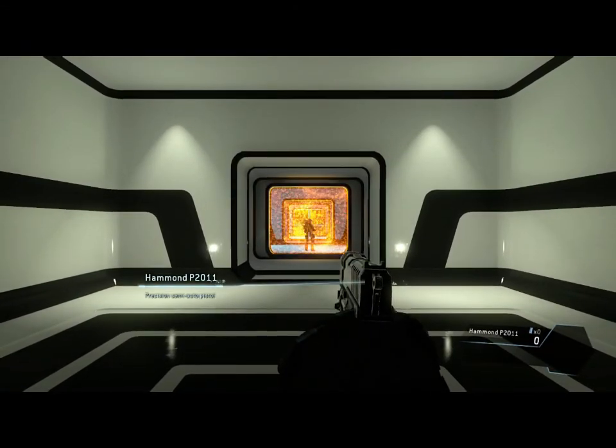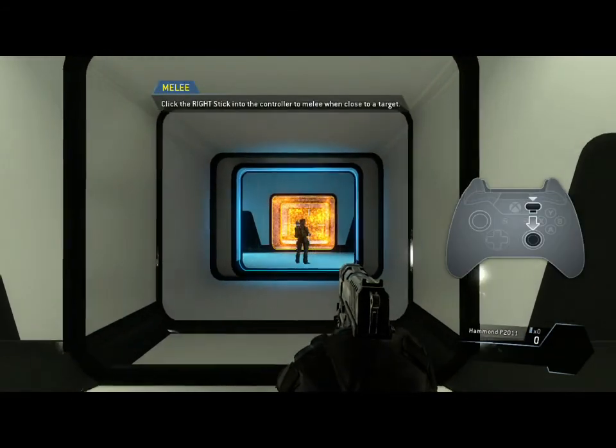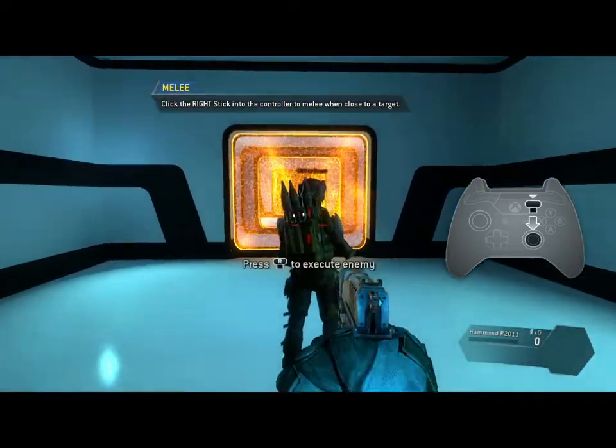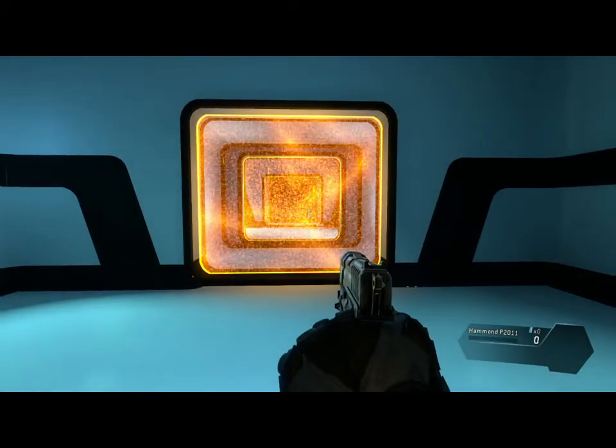In closed quarters situations, you can kill silently with a melee attack. Get close to the target to melee. If you melee an opponent from behind, you will perform an execution.